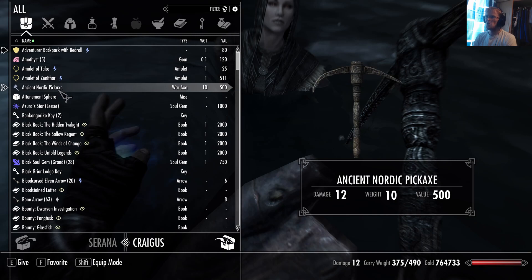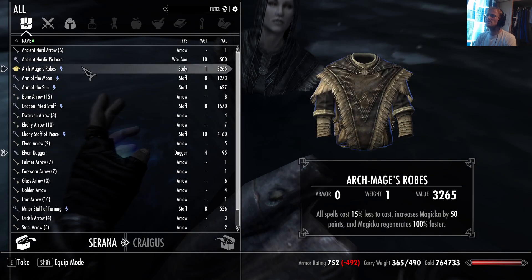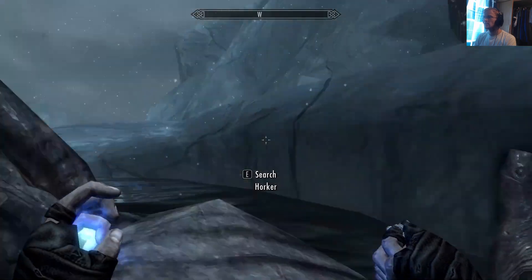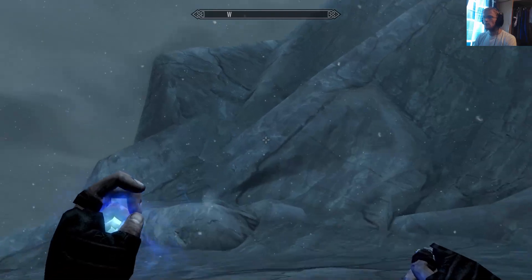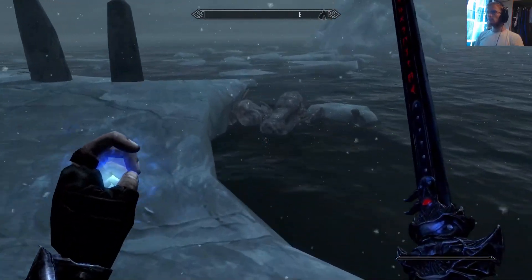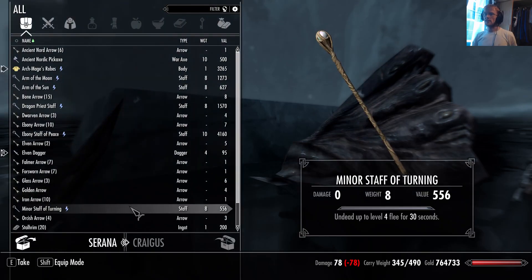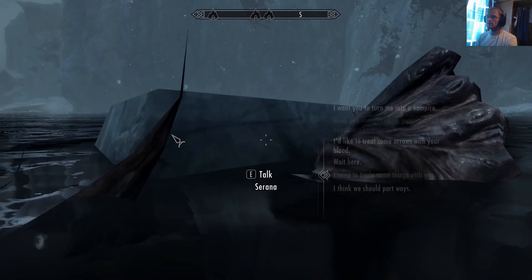Don't be silly, Serana — how dare you. Actually, would you mind keeping a hold of the Stalhrim there? You go ahead and keep a hold of all the Stalhrim. Actually, do you have any ebony ingots on you? Anything good? Don't mind me, I'm just sailing away from you. No, don't have any ebony ingots — that's fine.